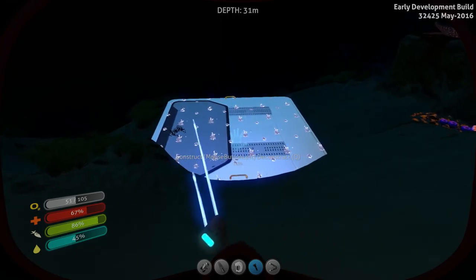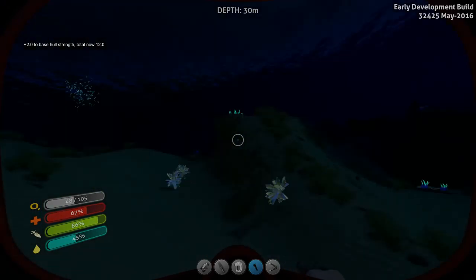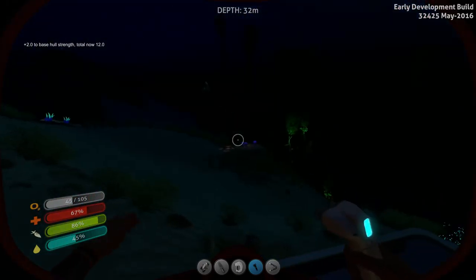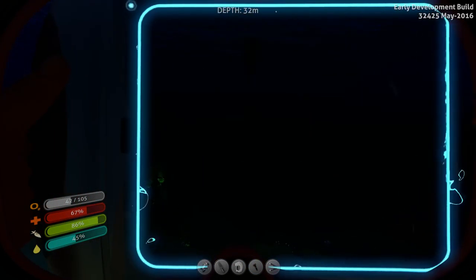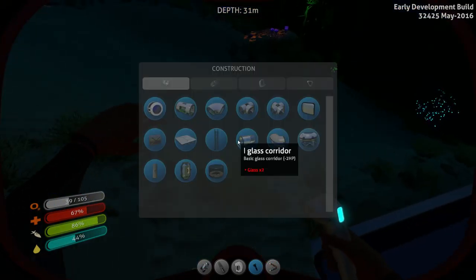So we just hold down left click and build it up. It just takes a couple pieces of titanium — real simple, real easy. There you go. And it does add hull strength to whatever you're building. Do we have more titanium on us? I could probably grab some more. Probably need titanium and quartz.